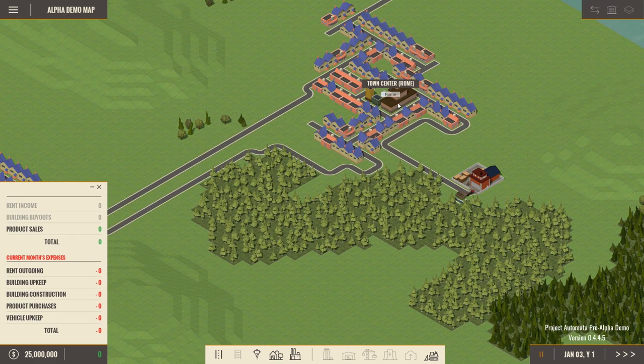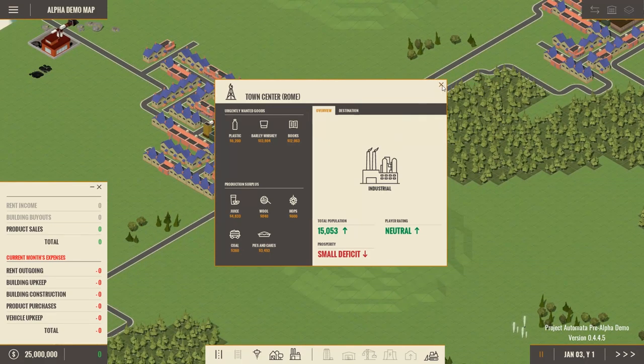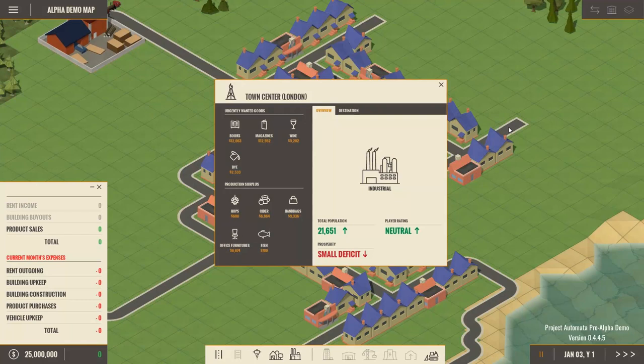The third city we're dealing with is Rome. Rome needs plastic, barley, whiskey, and books. It has juice, wool, hops, pies and cakes, and coal. So there's a lot for us to do right out of the gate. Looking at all of this I feel a little overwhelmed. I'd rather just take a step back and try to get London the things it needs without doing any trade at first. We have 25 million dollars to play with here.